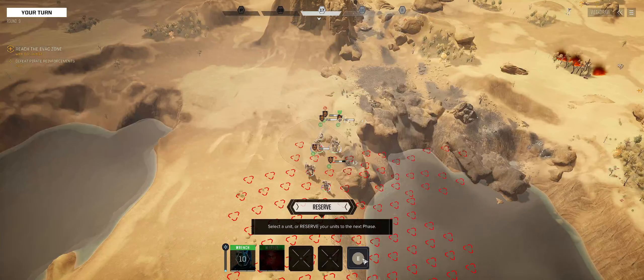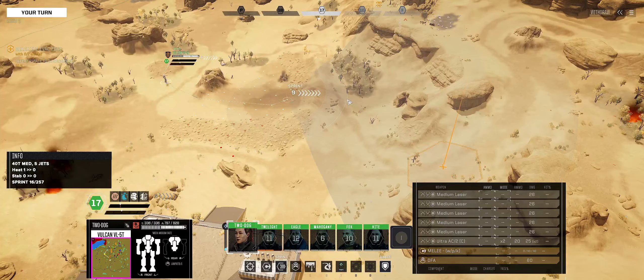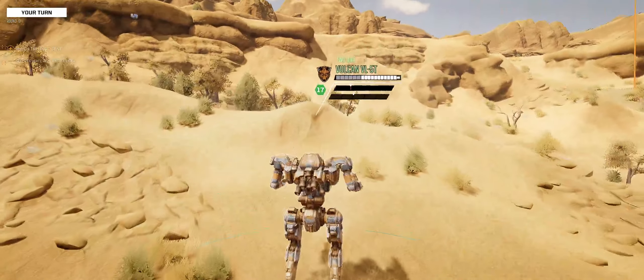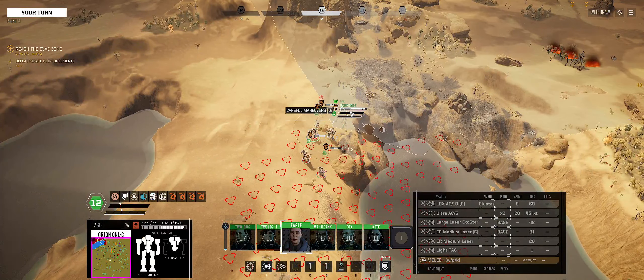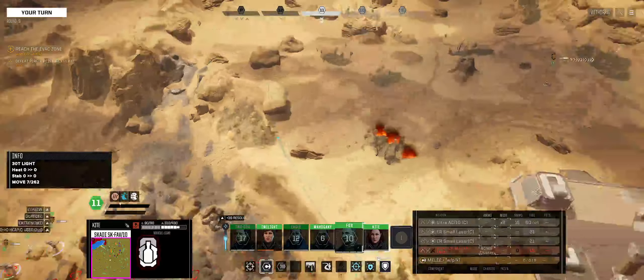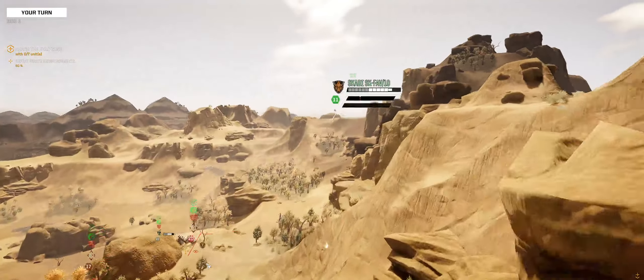We lost our first Hummingbird — I expected to lose that one though, so I'm not really too concerned. Oh no — let's run this way. What can we do? Let's move all the way right there. Now we got a back shot on this Hunchback — we're taking the back shot.